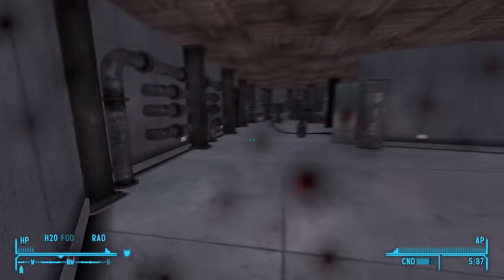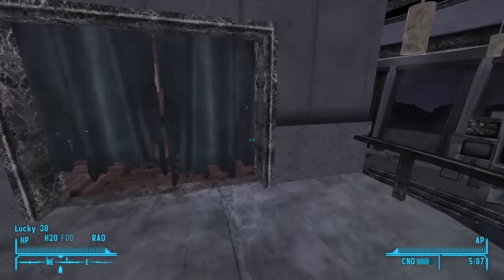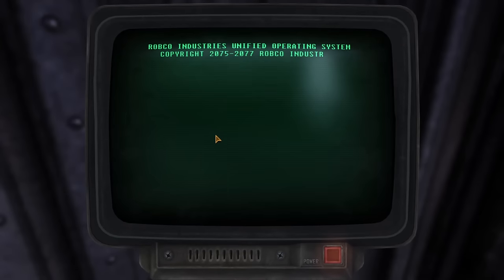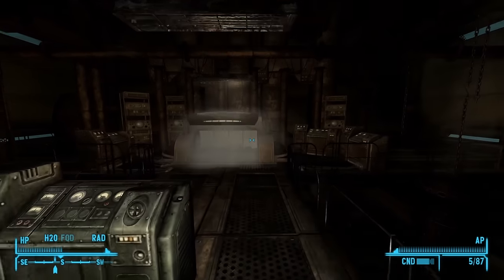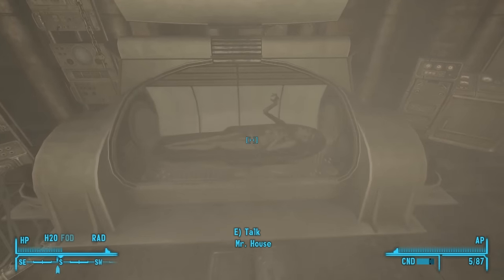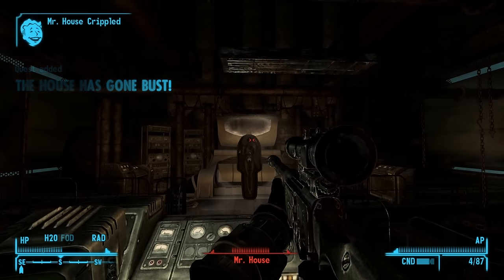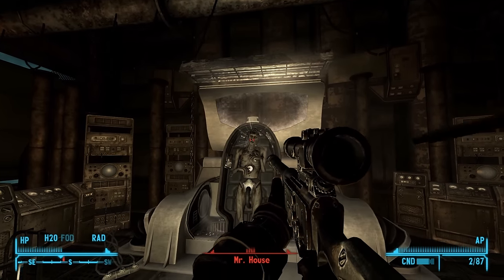I decide to just try and run past all the Securitrons, but that ends with me dying in the last room before reaching Mr. House. So I try for a third time, running past the Securitrons at the entrance before using a terminal to enter a hidden elevator room, and then using another terminal to activate and use the elevator down to the control room where I find a sealed pod. I use a nearby terminal to unseal the pod, and out pops a decrepit, withered, deathly man on a tray hooked up to all kinds of machinery. I talk with the real Mr. House and he tells me I've already killed him by opening the pod. I then decide to put him out of his misery with a headshot, but he's surprisingly sturdy, and I end up having to shoot him a few more times.